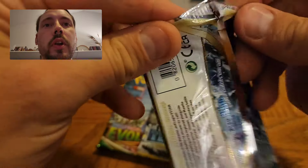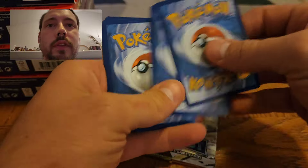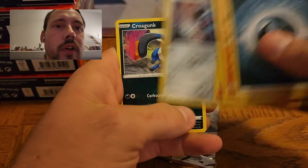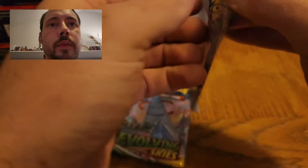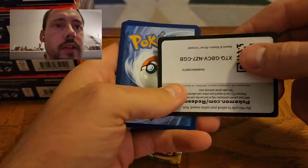Usually I get about one pull per showcase. More often than not, it's one white and one black code card from the Silver Tempest pack, and then you just hope to get lucky on the Evolving Skies — Gardevoir, Virizion. But I would love a big hit from Evolving Skies today.